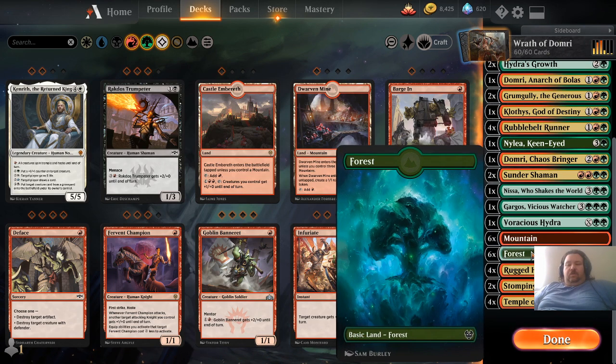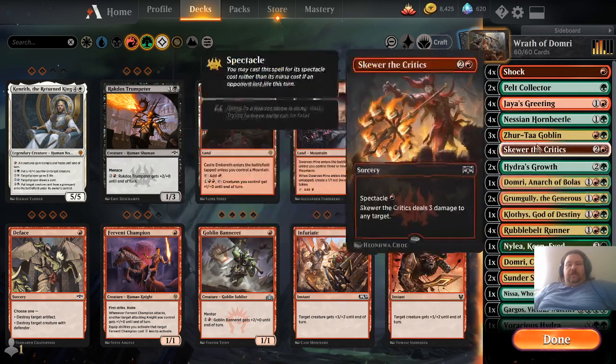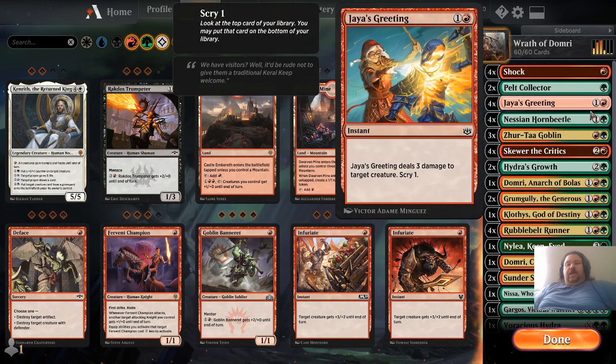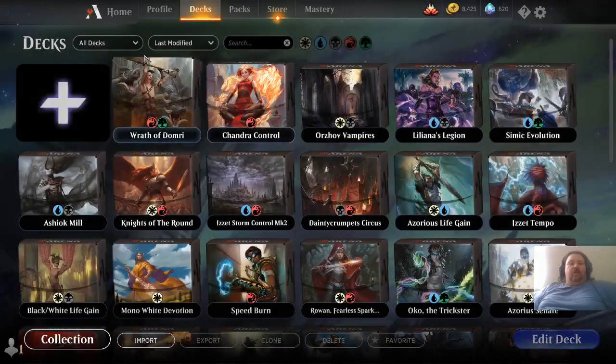So that equals out to 12, 18, 24 mana. And then for the creature control, we have Shock, Jaya's Greeting, Skewer the Critics. And that's about it, because that's usually all the deck requires.